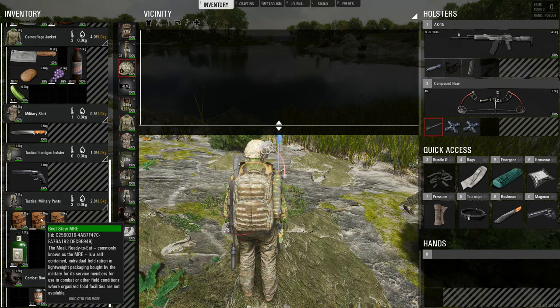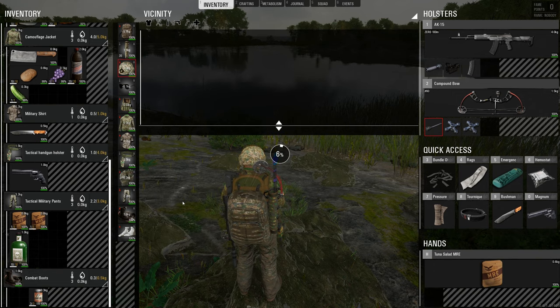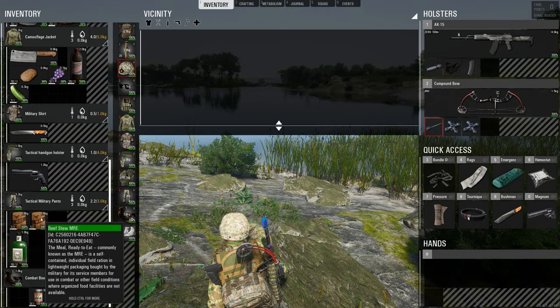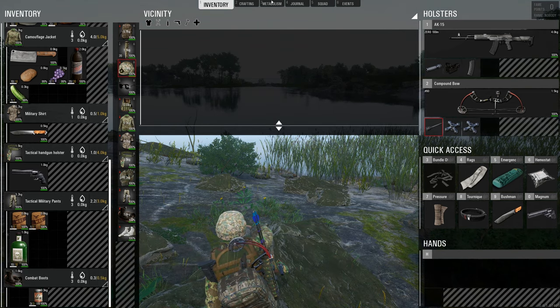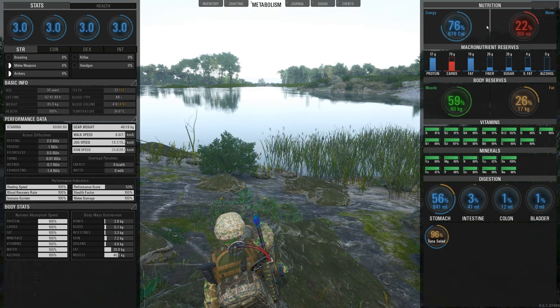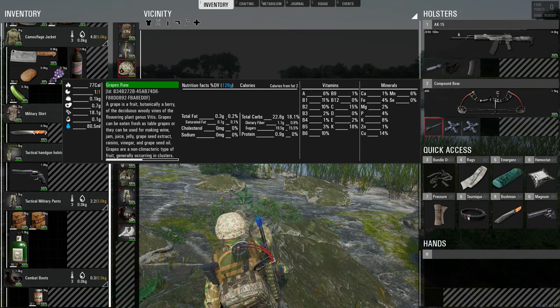MRE bags fill you up very quickly. I'm at 73% energy and I'll eat one MRE bag now. When you press control on an MRE bag it says 95 calories or 300 calories, but at the bottom the nutritional value shows 1,080 calories being processed. This processes very slowly in your system so you keep gaining calories over time. The same applies to most food — it might say 77 calories but it always tends to give you a bit more than what's shown.